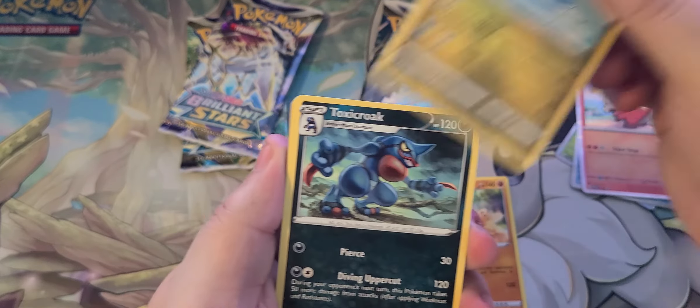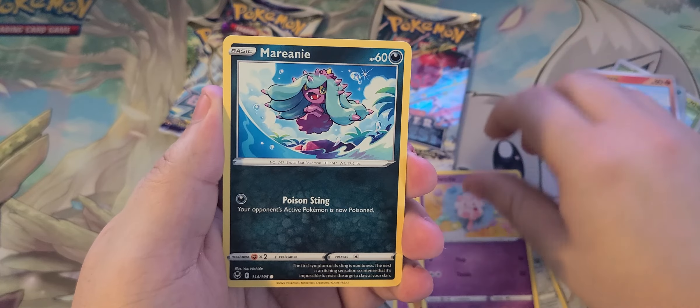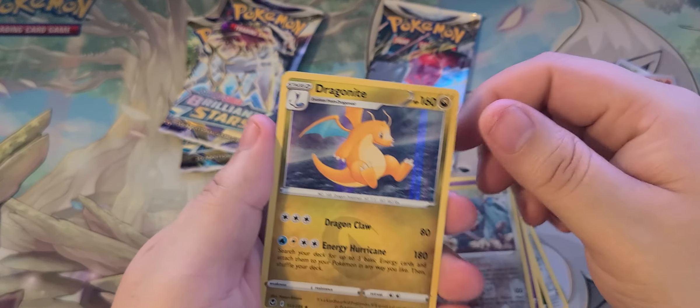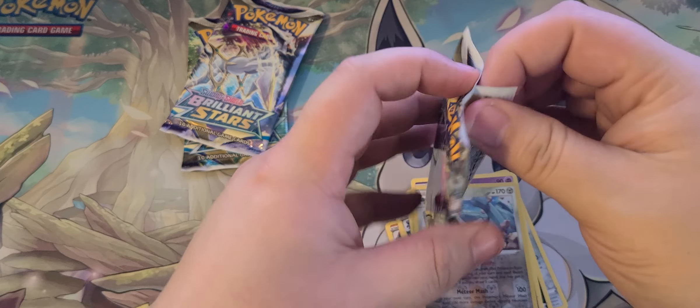We got Dragonair, Toxicroak, Togedemaru, Sandile, Swirlix. We got Marill, Nidorina, Metagross Reverse, and Dragonite Holo. There we go. Silver Tempest again.